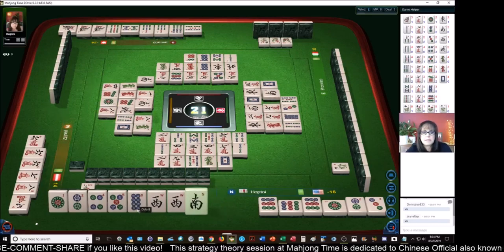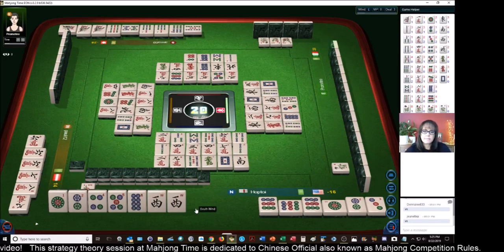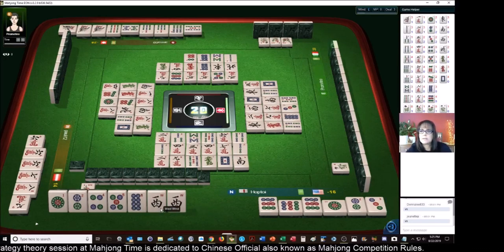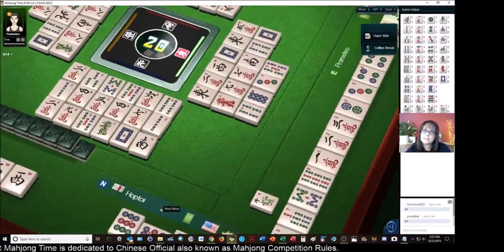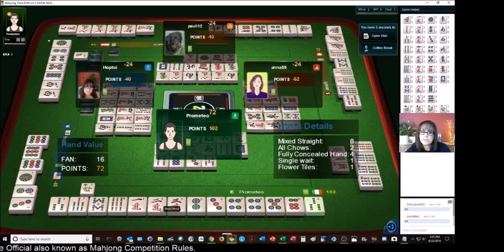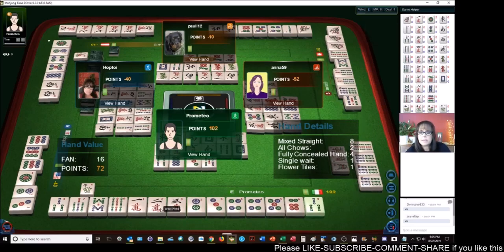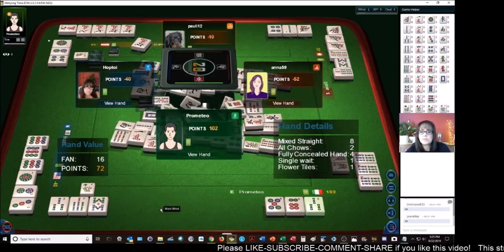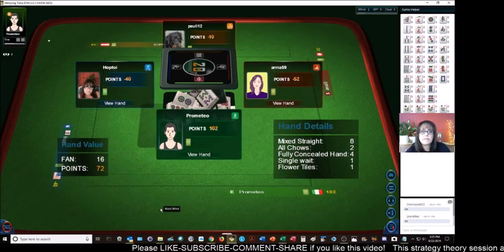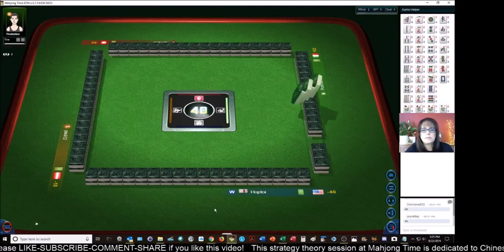Eight-characters, south is safe. They got a win — fully concealed. Mixed straight again! Mixed straight, all-chow, fully concealed, single wait — so they were waiting to complete their pair. Three-bam and flower tiles — five fans for a total of 16 points. Okay, we are in third place.